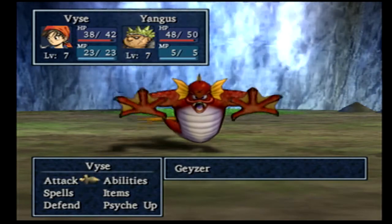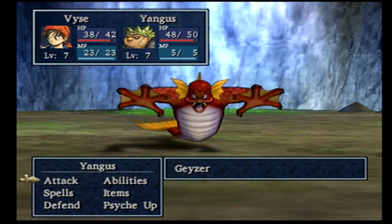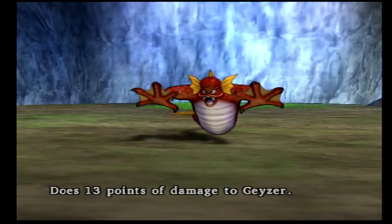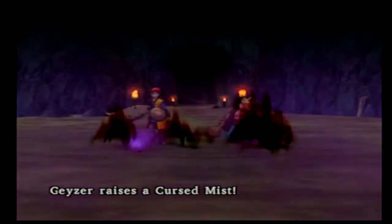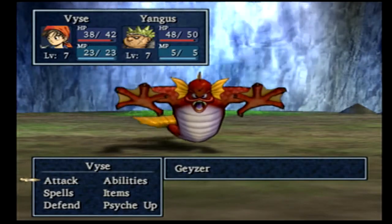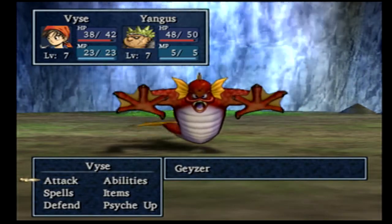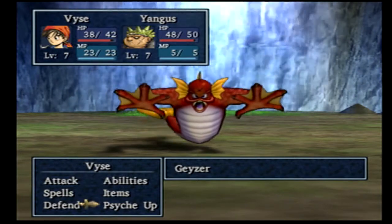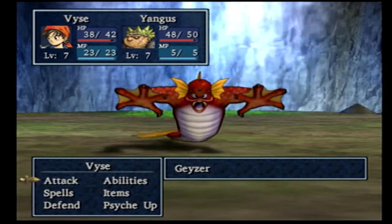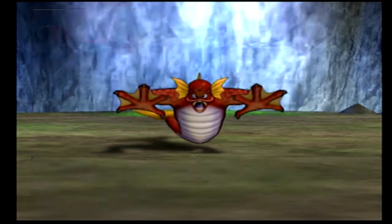This is our first boss fight, so I can finally go over the function of Psyc-Up. Psyc-Up is really awesome. Vice increases his tension. You can Psyc-Up once and your attack will be a bit stronger, twice and it will be much stronger, up to three times and it will be significantly stronger. This is going to be my main strategy for most boss fights - Psyc-Up is almost preserved for boss fights, but it is super useful whenever you want.